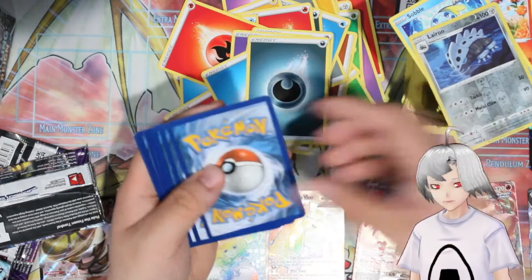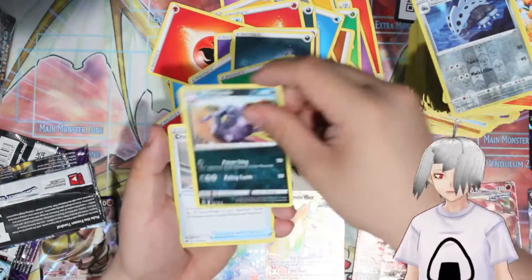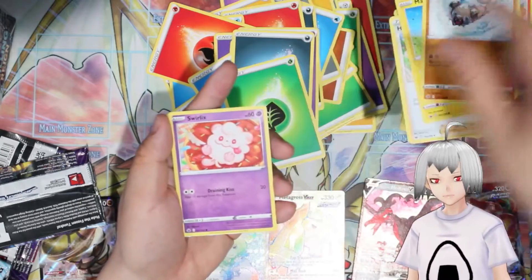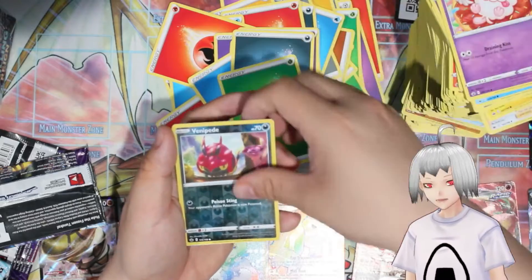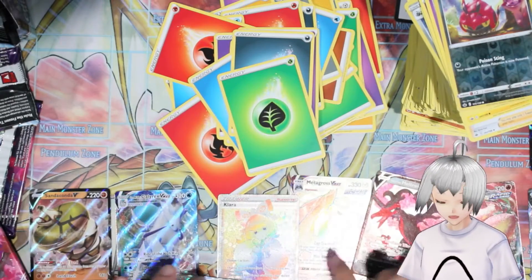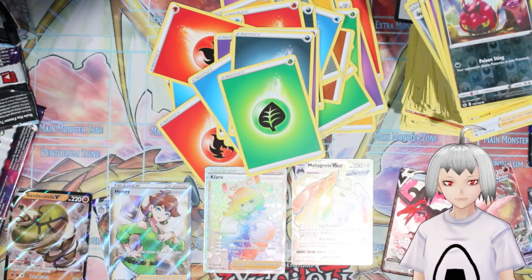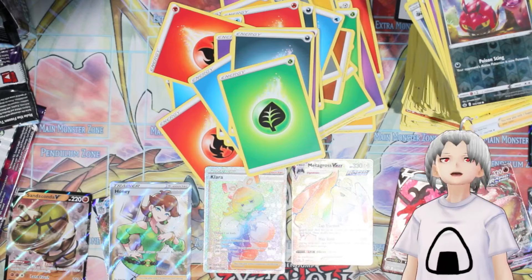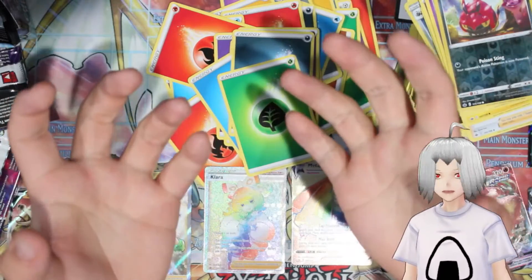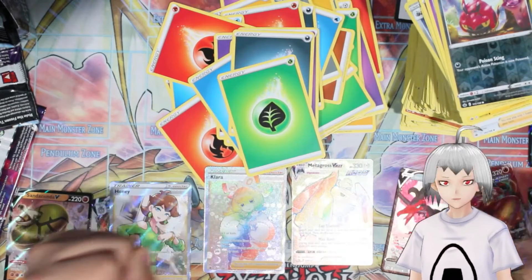This last pack is probably going to be trash since we already got the Waifu Card. Energy, Whirlipede, Crushing Gloves, Honey, Mareep, Rockruff, Swirlix, Lapras, Swirlix again, Venipede — and then Honey has a full art card! 1, 2, 3, 4, 5, 6, 7, 8, 9 cards — so I guess amazing rares don't take up spots in your main distribution! That is two amazing rares in a box — I have pulled the God box! I have God hands — the Midas Touch! Thank you all for watching, like and subscribe, and I'll see you guys in the next one. Sayonara!